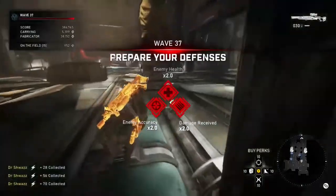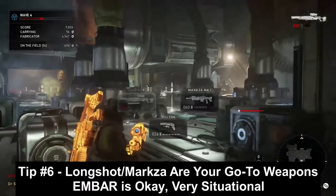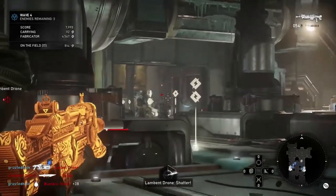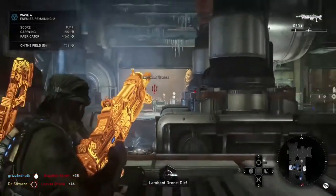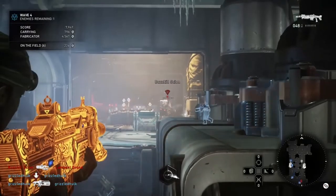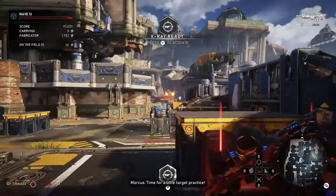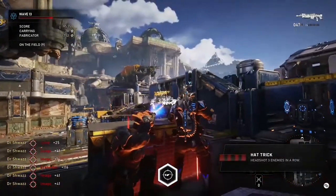Tip number six: stick to Longshot and Markza cards in horde or escape. The Embar is very weak in comparison — so much weaker than a Longshot. It's stronger than the Markza but not very good overall. A Longshot active headshot in horde does 7,812 damage, while an active Embar headshot only does 3,750 — that's almost twice as strong in favor of the Longshot.